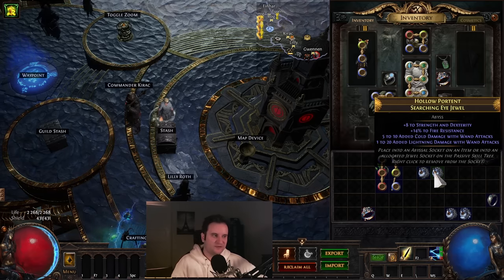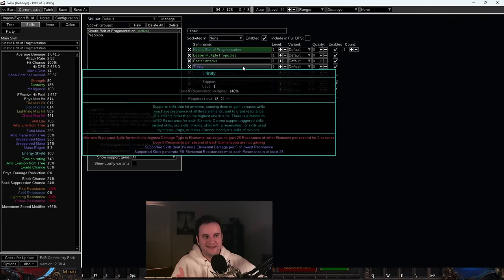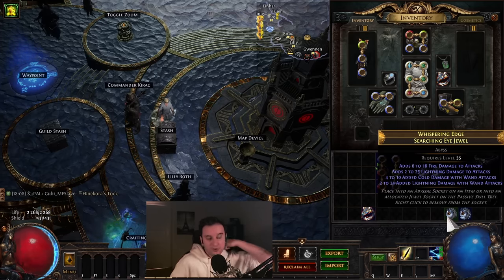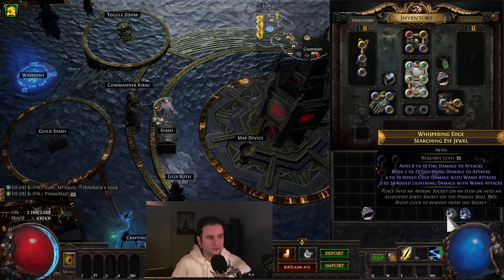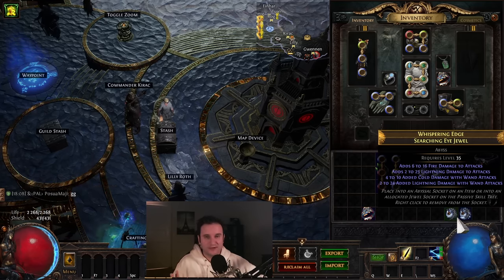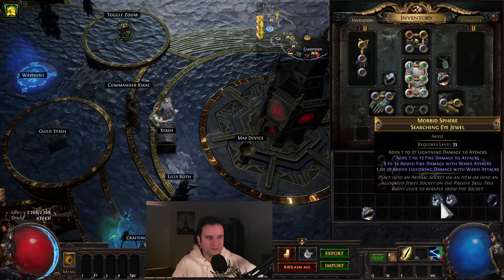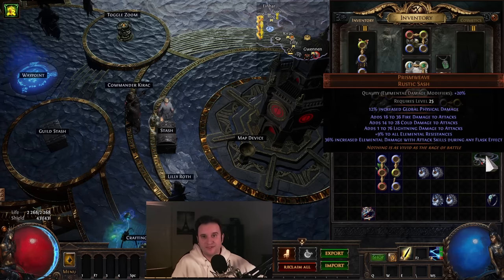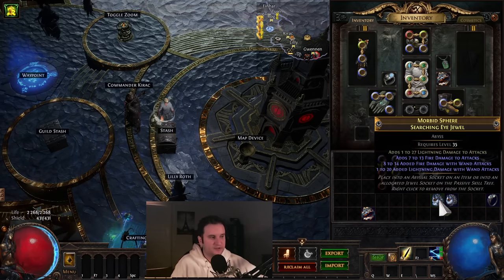Depending on what that damage is - whether it's cold, fire, or lightning - you might have to readjust with Herald of Ice, Herald of Thunder, added cold, or added lightning, just to make sure that your Trinity works. And then once you are around level 30-40, you should change into new jewels. These are now requirement level 35, which is the earliest cutoff point I could find for good four-stat jewels. You just search for this or you craft it yourself with fossils. These are a huge damage increase, so once you reach that level you want to replace your early level ones. You can also go for Prism Weave, but Prism Weave is only level 25 and while it is very strong, it's nowhere near as strong as Darkness Enthrone.